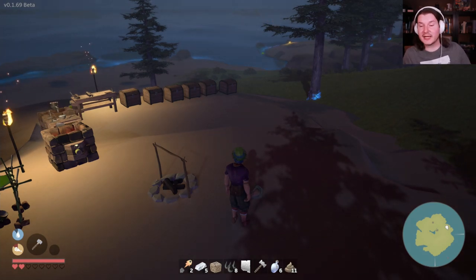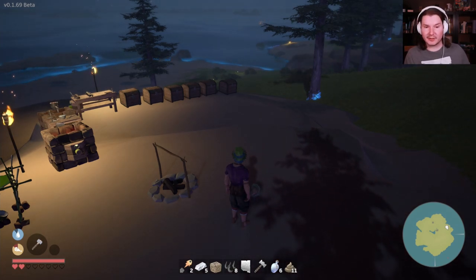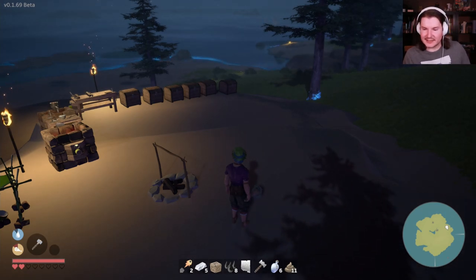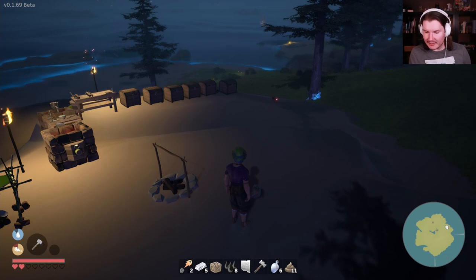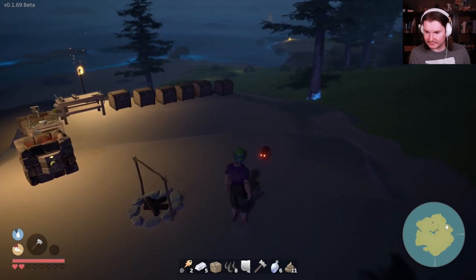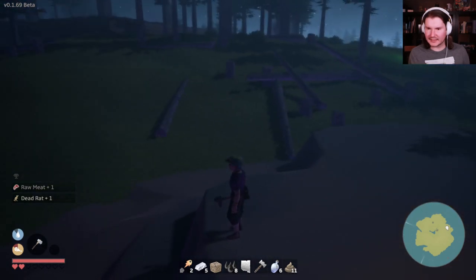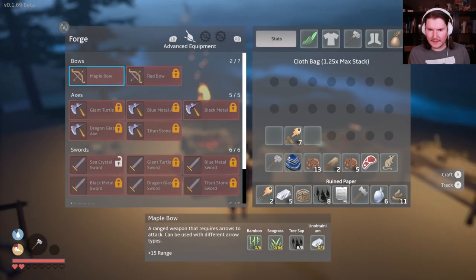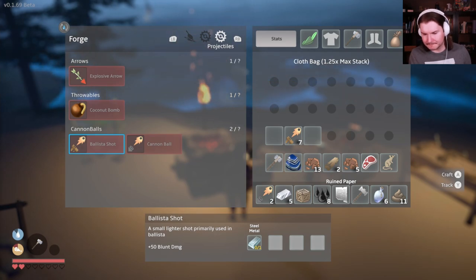Are you coming at me, rat? You're coming at me right now - bring it on. That's a level one rat - they added levels, I think that was last episode too. What are we looking at here? Ballista shot - steel metal one. Well that sucks. What did I unlock here - crystal sword? I can't build that anyway. Ballista - what do I need? Palm logs. We can find some more at a shipwreck somewhere around the shoreline, because I think we're out of that.